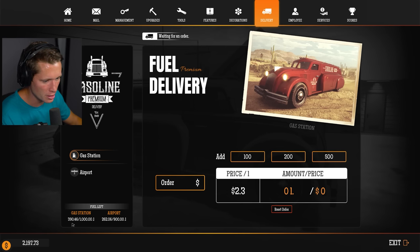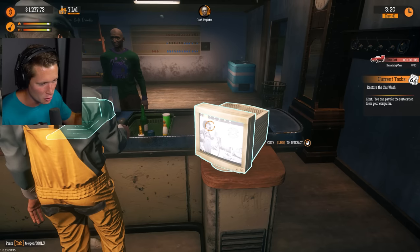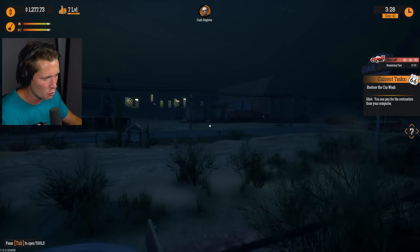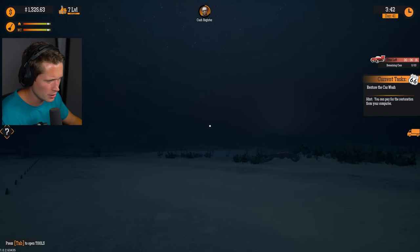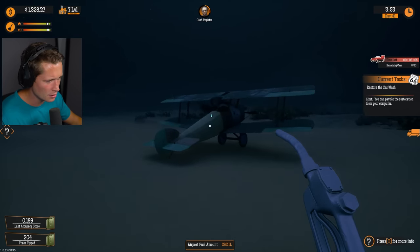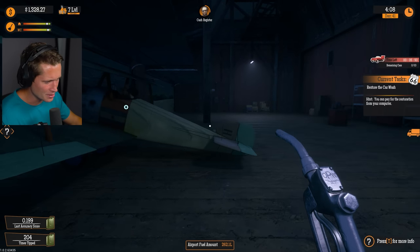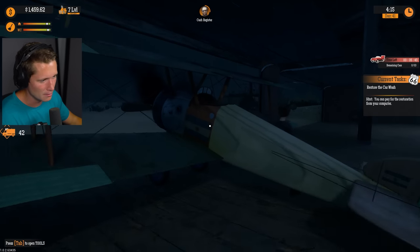We are making a ridiculous amount of money now. Just a minute ago we were at like 20 bucks and now we've got 2200 and counting, and we have a ton of gas left too — that's the best part. Going to delivery fuel supply — we've got 390 liters in the gas station, 262 in the airport. Could add another 920 — bam, there it is. Another fuel delivery. We've pretty much won at this point, just grinding and racking up the score. I hear an airplane coming in. Watch what this fueling does.